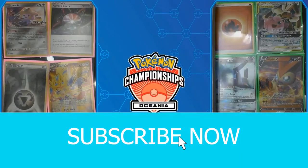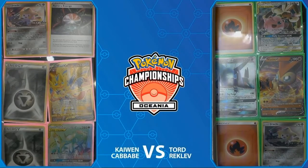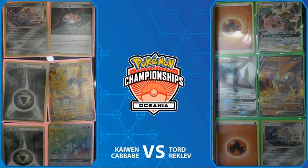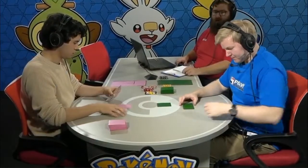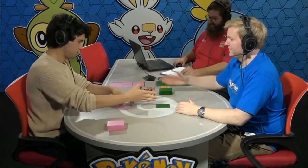He's given himself a lot of options by playing this Mewtwo and Mew GX deck. And now we do see the prizes, so here it is — the secret's out. We are going to see ADP one more time out of Kaiwen Kababe and Tord Rocklev, with a couple of Fire Energies and a Victini V. It seems like we may be getting some sort of a Fire Toolbox deck out of Tord here.